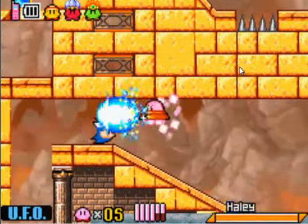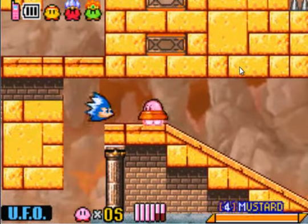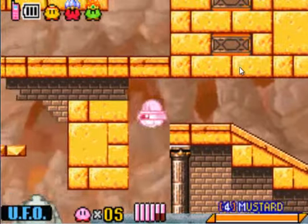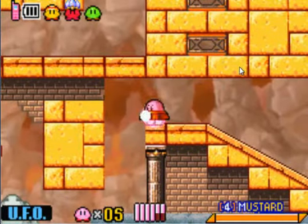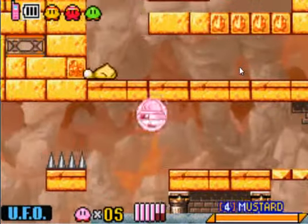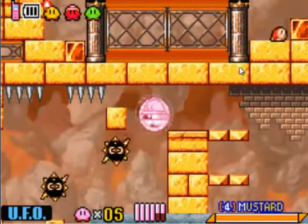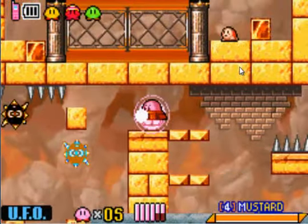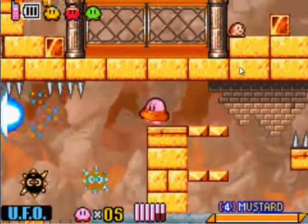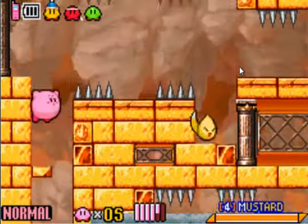Now these are interesting blocks here because they can be destroyed, but only some of them — and only specific ones. I'll have to be fully charged up. And it just goes through and destroys them, makes this section a lot easier — especially if you have the UFO power. It just destroys these blocks.